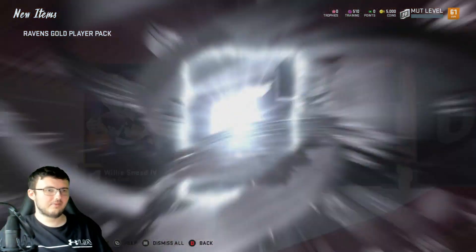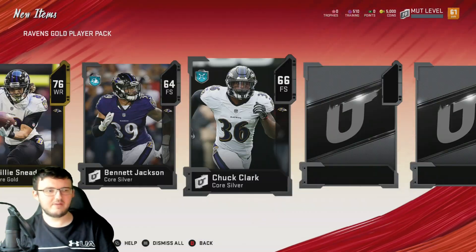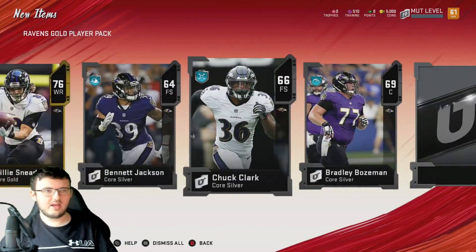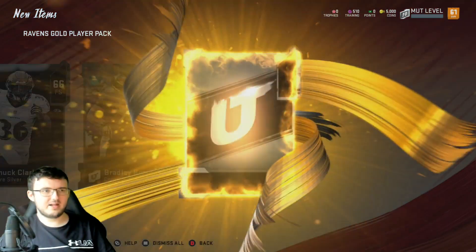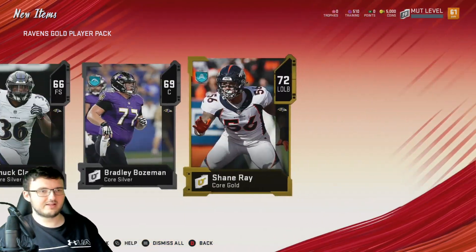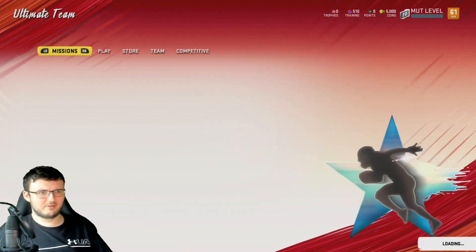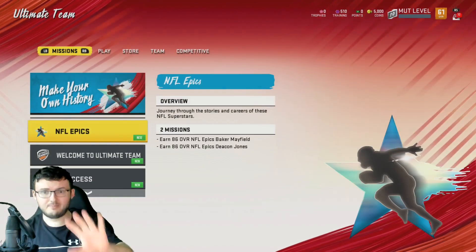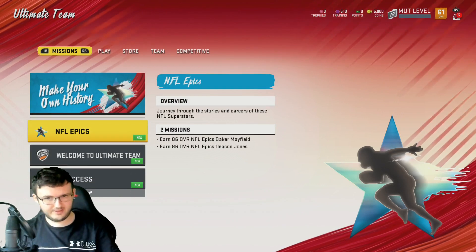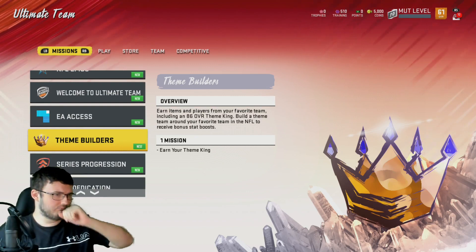From the Baltimore Ravens pack we get Willie Sneed the Fifth, then a silver Benny Bennett Jackson, Chuck Clark, Bradley Bozeman, and our final gold of the pack is Shane Ray. Not the worst pack in the world. We do get a pre-order bonus not right now, but hopefully in the future we'll be getting some pretty good stuff.